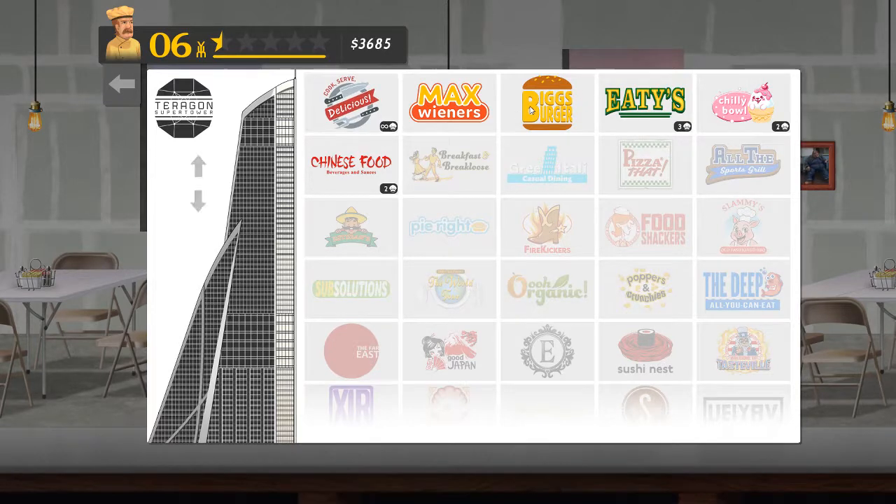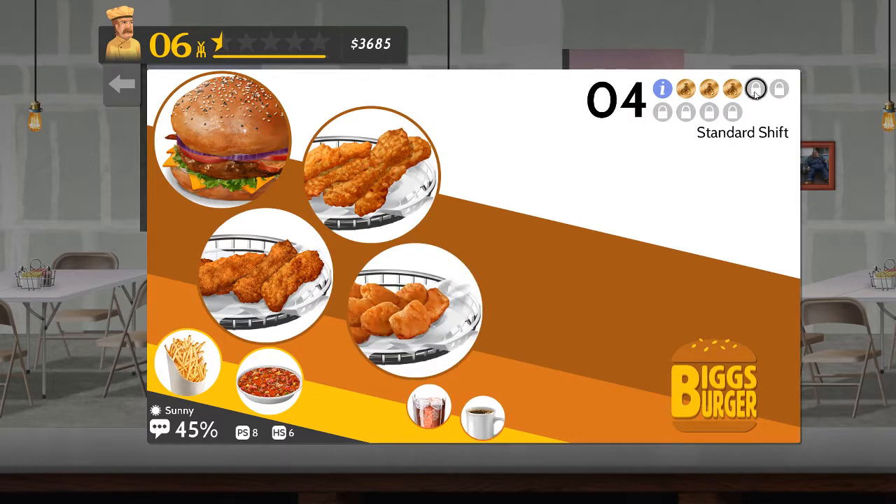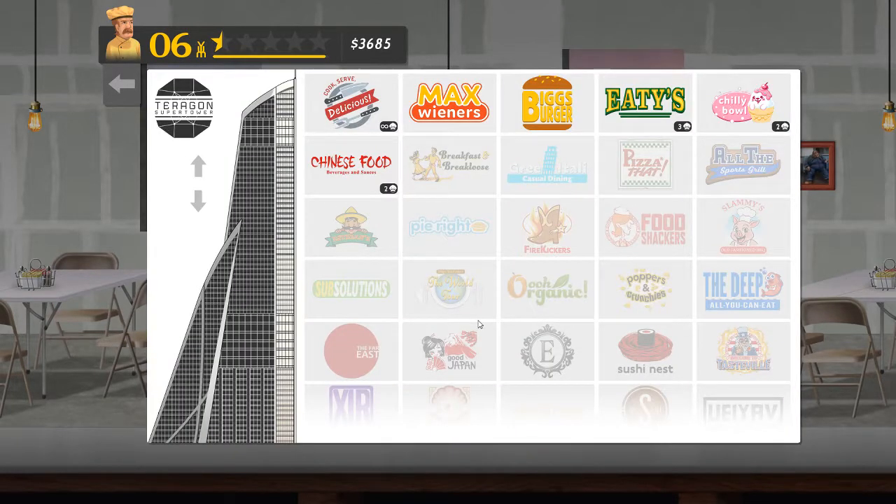Well, that was the third chef for hire scenario at Big's Burger. Next time it's the fourth one — I've got nuggets added to the menu, and a bowl of chili which I won't bother cooking as a side, as well as iced tea and coffee. Any of you that drinks iced tea deserves to be hung, drawn and quartered as far as I'm concerned. But that's for next time — that was a nice chef for hire event at Big's Burger.